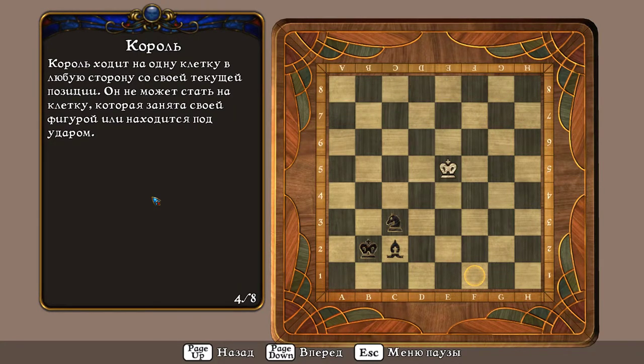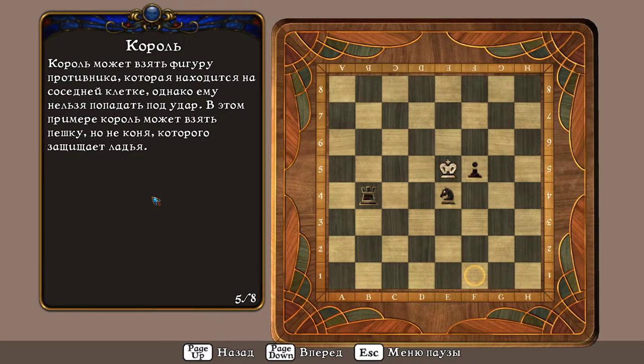Король ходит на одну клетку в любую сторону. Он не может встать на клетку, занятую своей фигурой, или находящуюся под ударом. Король может взять фигуру противника на соседней клетке, однако ему нельзя попадать под удар. В этом примере король может взять пешку, но не коня, которого защищает ладья.